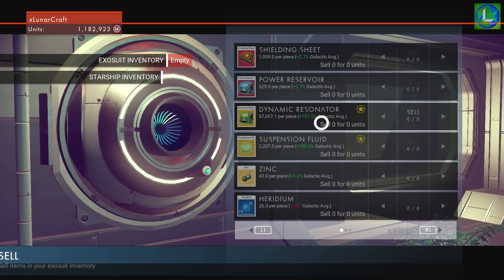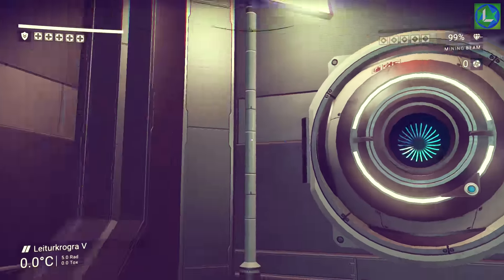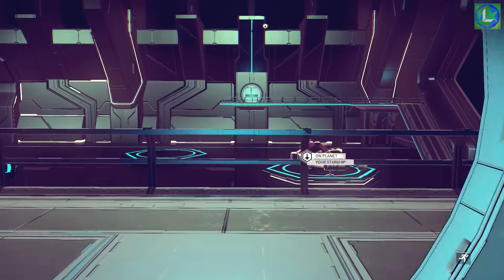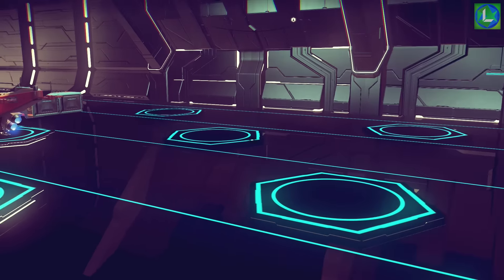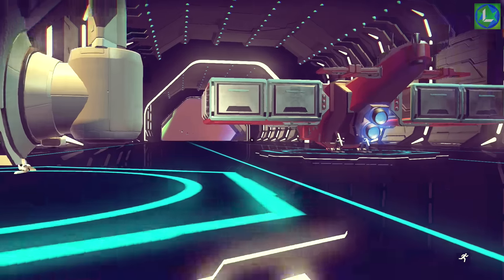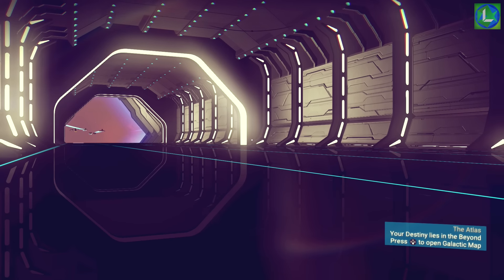To do this, go find a galaxy that has a space station with two things: one, dynamic resonators available at roughly double price when you sell them, and two, look at the landing platforms and make sure you get one that has a short little runway. I've noticed the ones with the long runways seem to have half as many traders stopping in, so you want a short one because the traders will come really quickly, making this much quicker and easier.